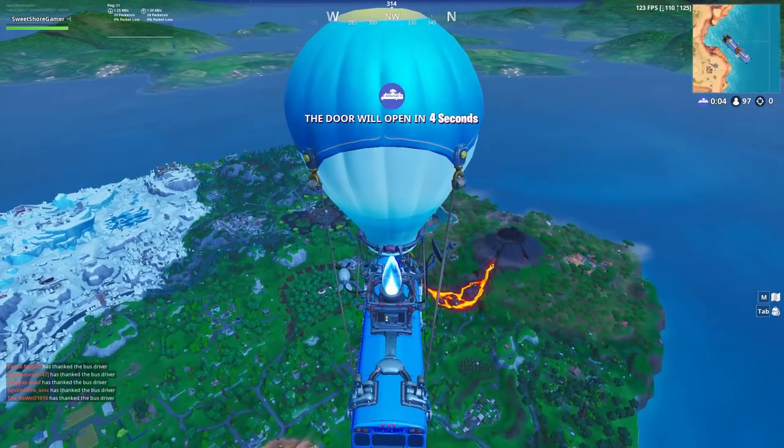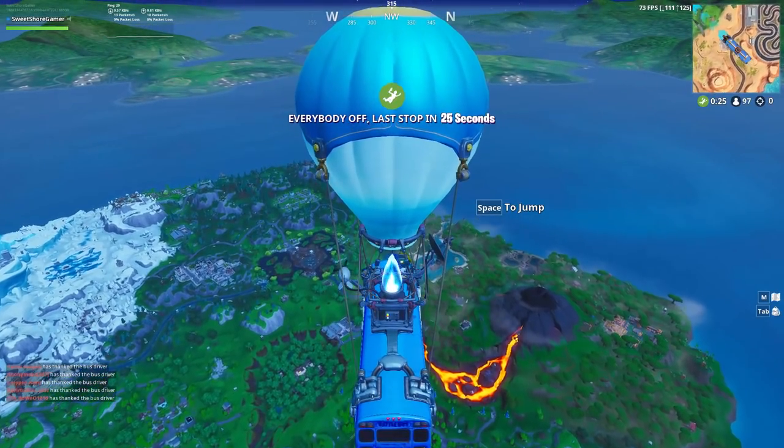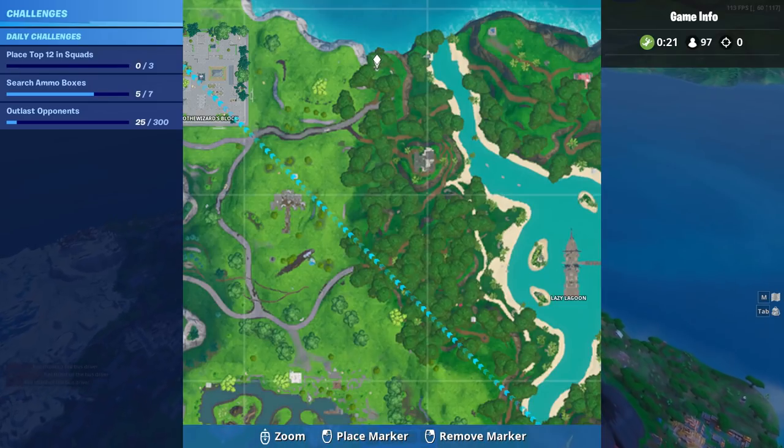What is going on guys and welcome back to a brand new video. Today we're going to be covering the Season 8 Week 8 challenge, which is dial the Pizza Pit number on the big telephone east of the Block.